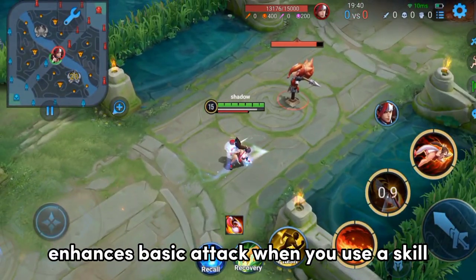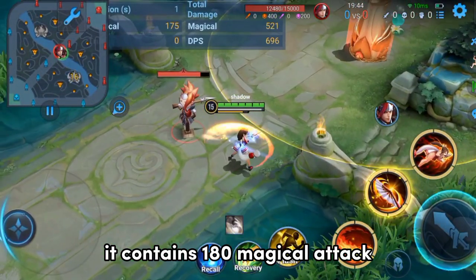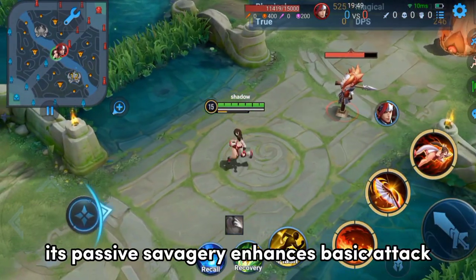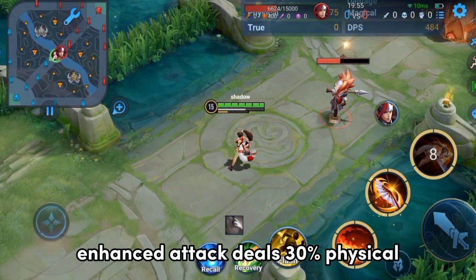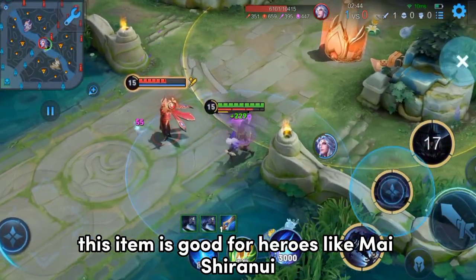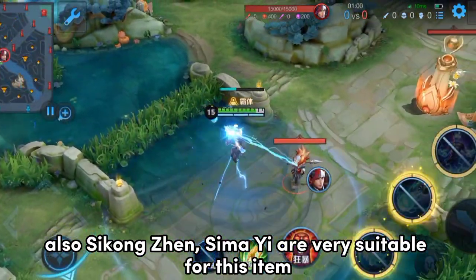Stave of Sorcery enhances basic attacks when you use a skill. It contains 180 magical attack, 500 max mana and health, and 8% movement speed. Its passive Savagery enhances basic attacks after using a skill for 5 seconds. The enhanced attack deals 30% physical and 70% magical as extra damage. This item is good for heroes like Mai Shiranui, Si Kongzen, and Si Ma Yi.